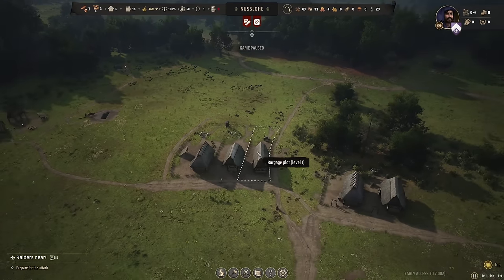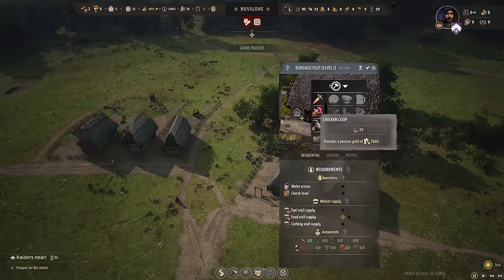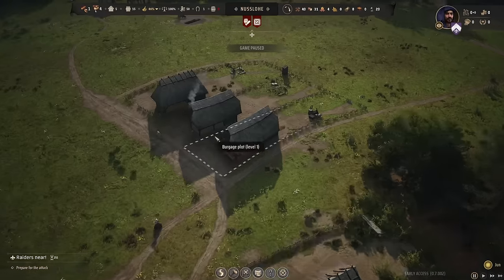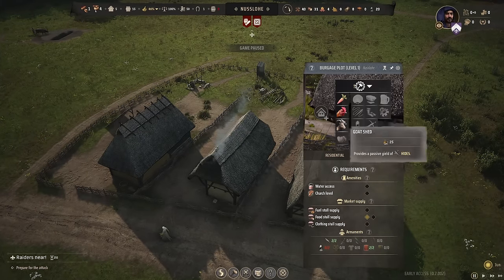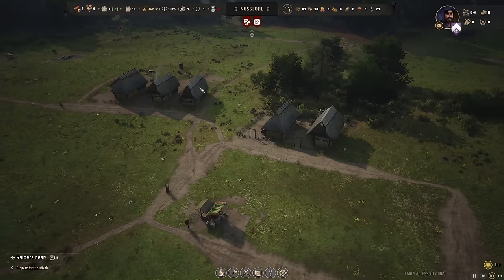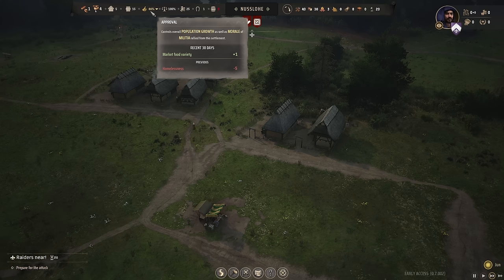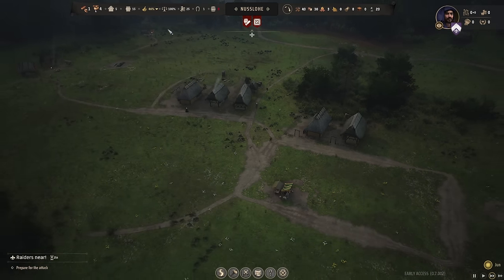We could also specialize one house to a chicken coop. I don't think chicken coop needs a big garden, so even these small gardens should work. We can get one chicken coop down, and then once those eggs get on the market, it will increase their approval because they'll have even more market food variety. You really just want as many different types of food on the market as possible.